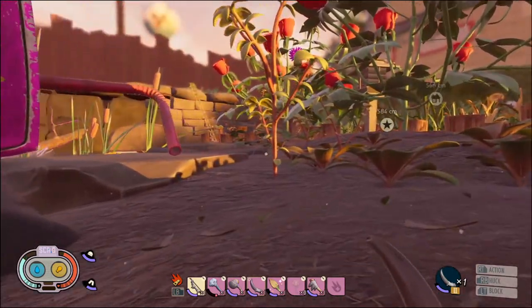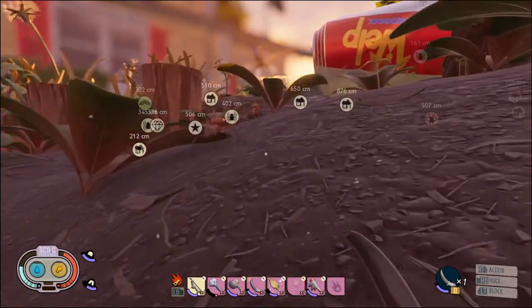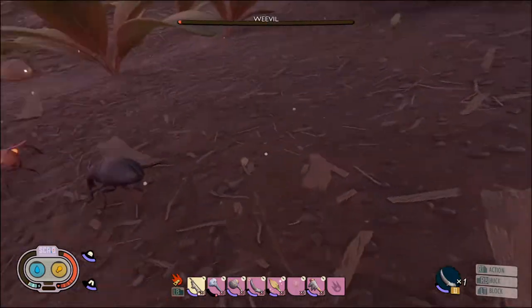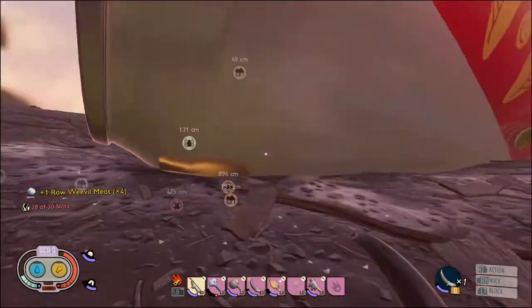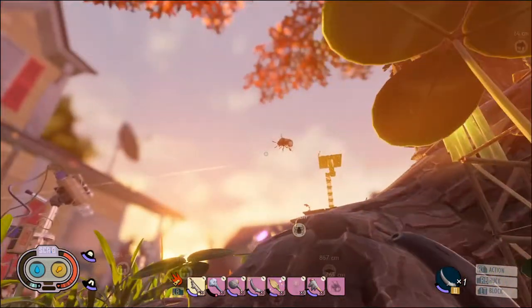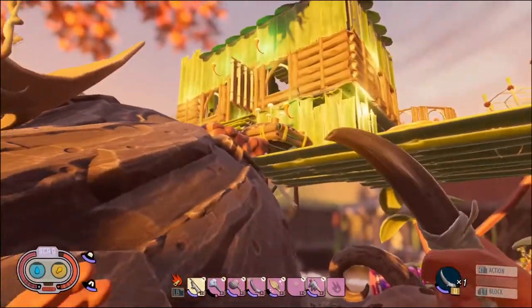That's quite time-based too - if your meat spoils, I don't know if you can still use it in the recipe. We got him - we will take the raw weevil meat. Let's go make a shield! I'm looking forward to having a shield that can actually protect me. I think they're quite useful against the bees and the mosquitoes when they come in for their sort of charge attacks - you can actually defend yourself.